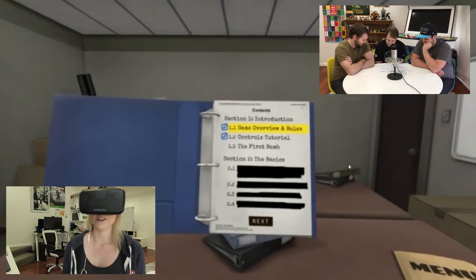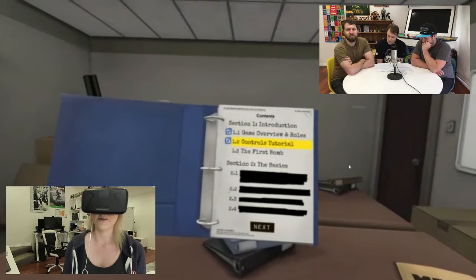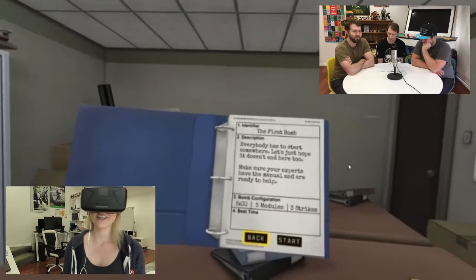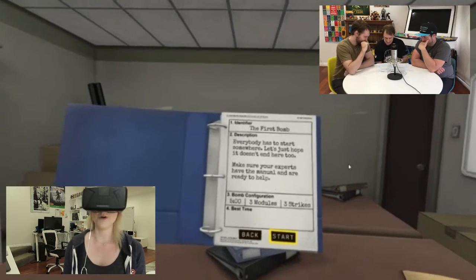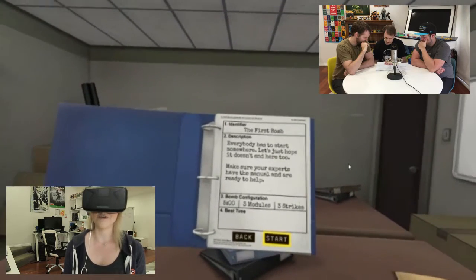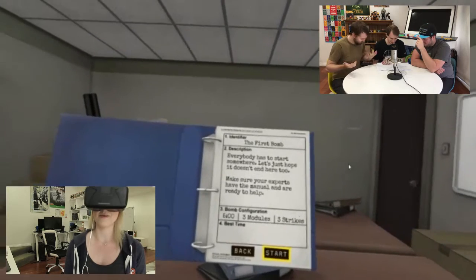So I'll open this thing that says Bombs. And then I have a floating book, which is really super weird. So I have the game overview of rules, controls tutorial, and then I have a first bomb. Let's go to that first bomb. Keep it nice and easy. It's quite strange. Make sure your experts have the manual and are ready to help. So this is three modules and three strikes and we have five minutes.